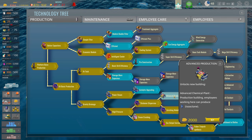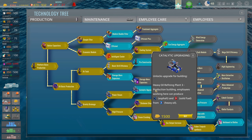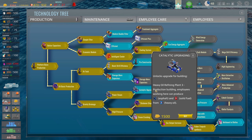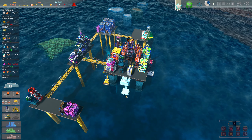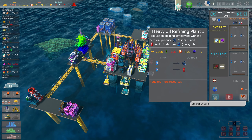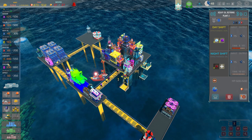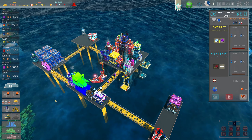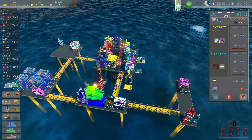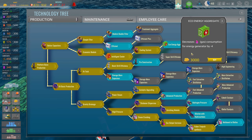Advanced production — hmm, I don't think we're ready for that. Maybe I should upgrade the heavy oil refining plant. Oh I can't — I need sulfuric acid to upgrade it. Are you kidding me? I need asphalt right now. I can't hire another employee because we're maxed out and I need sulfuric acid. But we can still go ahead and upgrade some other things.